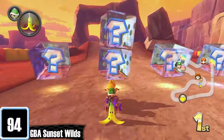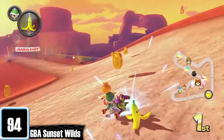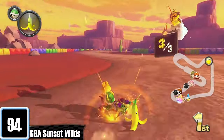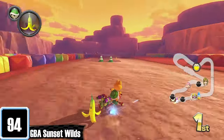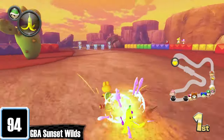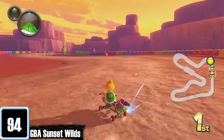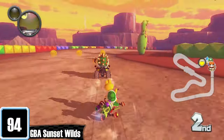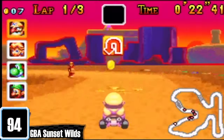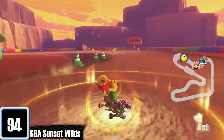Sunset Wilds is third last on the ranking. I was fully confident the sun would go down like in the original, but no — the one cool thing about this track is gone. Now it just feels like you're playing a shitty Calamari Desert. Sunset Wilds without the sunset changes is like eating a pizza without the dough. But even if it was there, the track itself honestly isn't too interesting, with minimal hazards and elevation changes. The Shy Guys are less of a problem as well. The original is better than this remake.